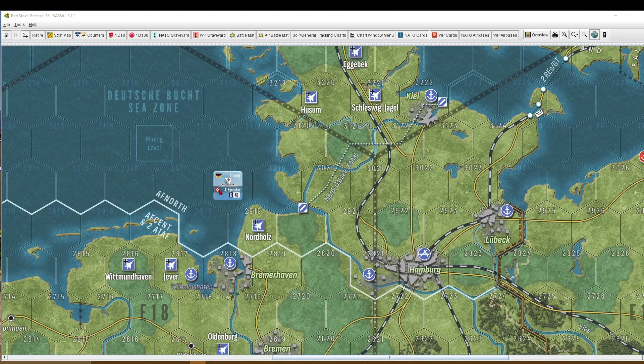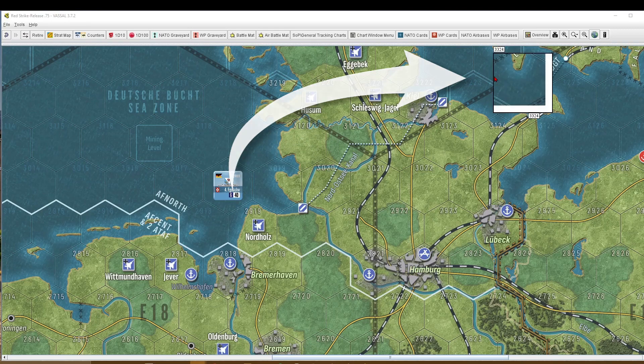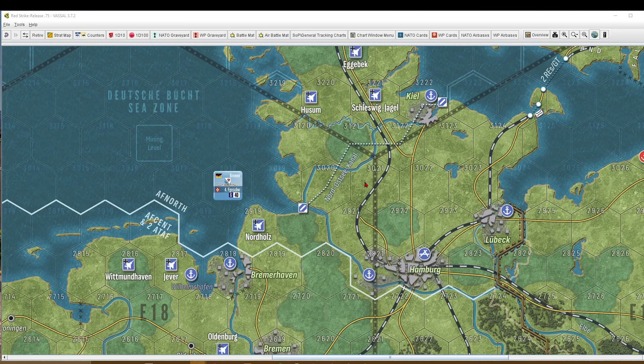As you can see here, we have the West German Naval Surface Group Bremen and it wants to move to the Baltic Sea. It can do so by going around Denmark, which will take a lot of time, or it can use the Nord-Ostsee Canal, which was built in the 19th century.